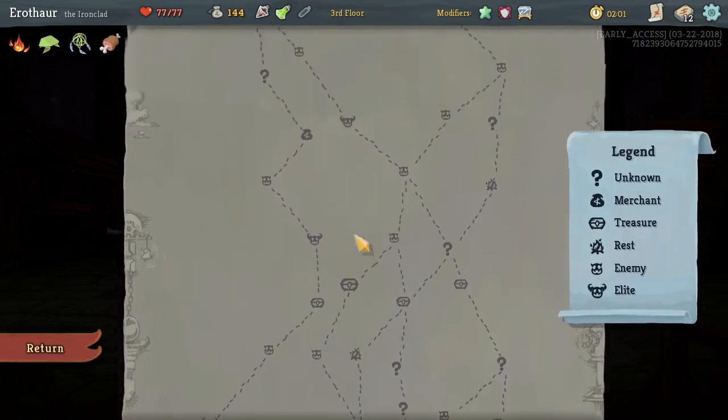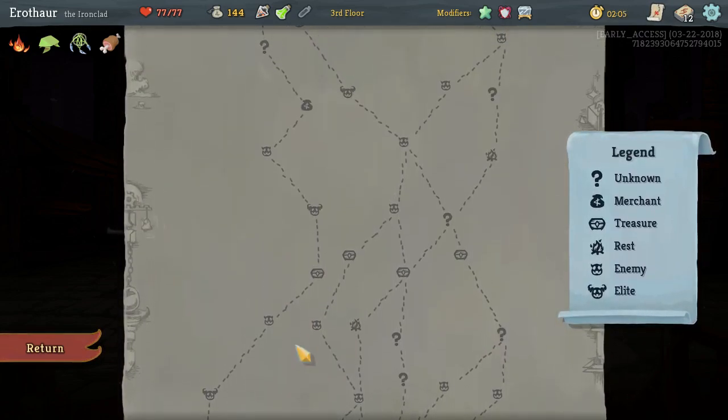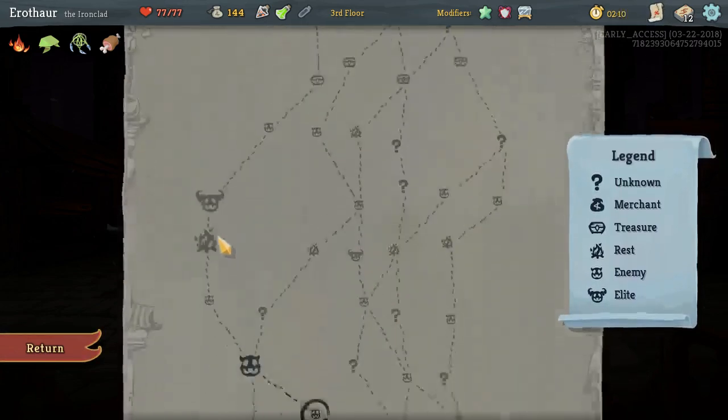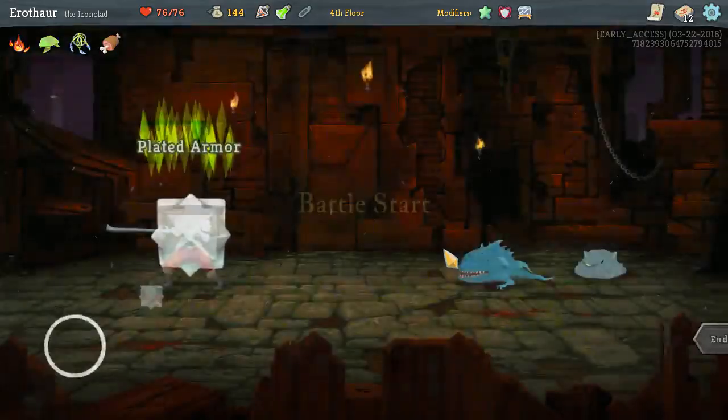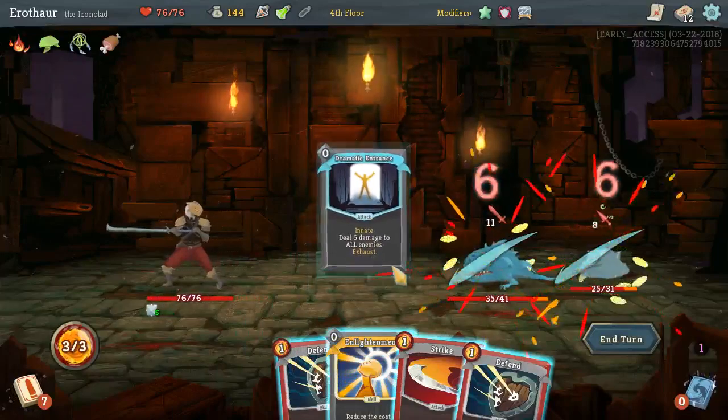So nevermind Elites — we're gonna look for Campfires instead. Although, I should still do Elites because they give points. But I'd like to just win as well. Let's go.